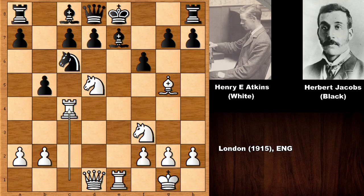Atkins sacrifices the exchange with rook takes on c4. His idea is extremely aggressive — even Michael Tal said 'oh, just calm down, this is too much!' But Atkins was removing one of the two defenders of e5. After accepting the exchange sacrifice, b takes on c4, Atkins played the incredible knight to e5. As you can see, all of his moves are moving forwards.